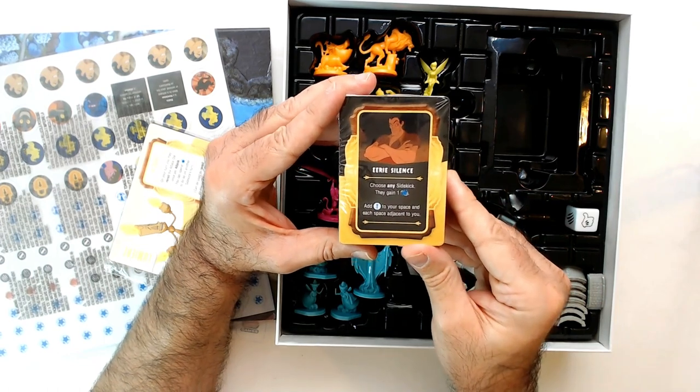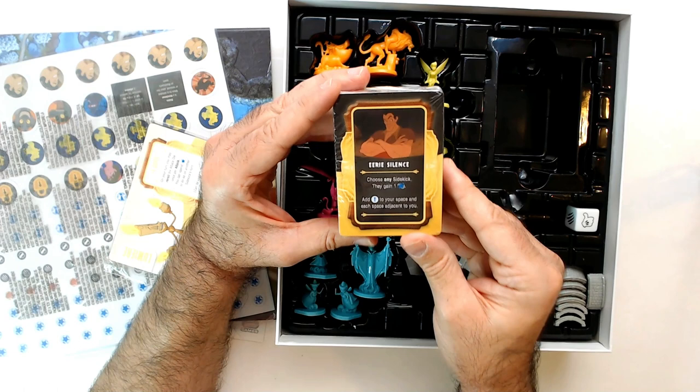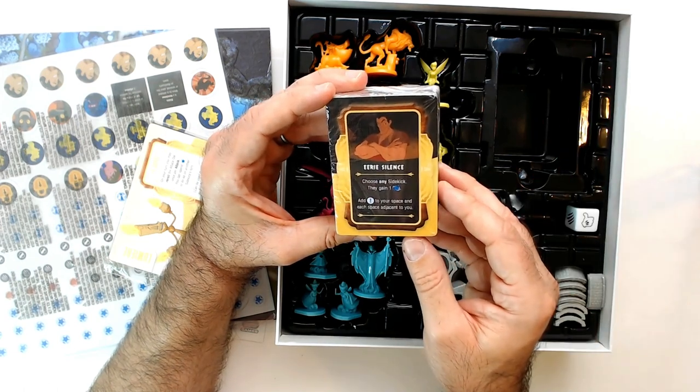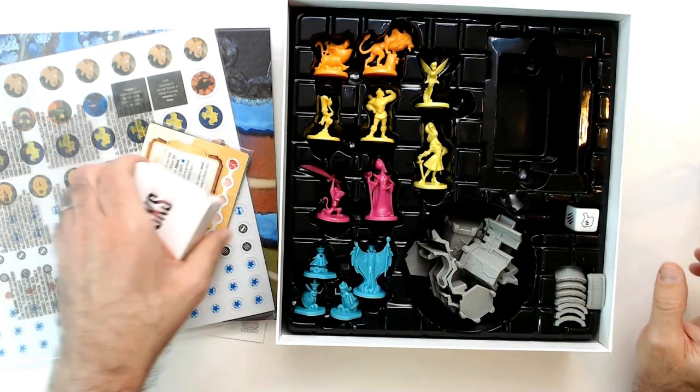There's a card called 'Eerie Silence.' Another one says choosing a sidekick to gain one star token, and an exclamation — whatever that means — to your space and each space adjacent to you. I don't know, whatever that means.